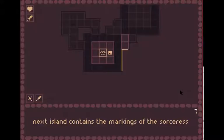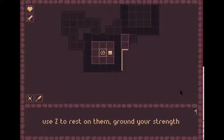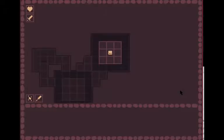Wait, let's read this one more time. So the next island contains the markings of the sorcerers — use Z to rest on them. Right, right, right — this way! Yeah, I forgot to press Z.